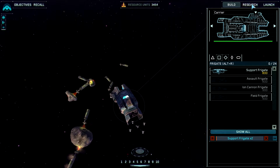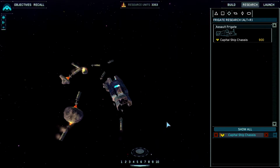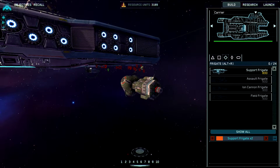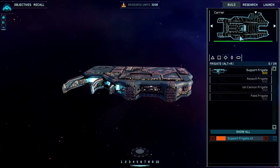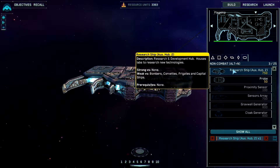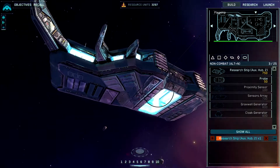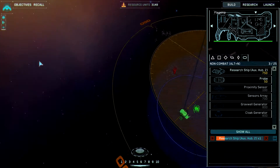Support frigates — is my research already done? It is. Let's get the capital chassis going so I can actually build something more dangerous. New construction options available — my first research ship is up. But I think I've just completed the second one too, so let's build the third. I've got tons of resources but I can't actually spend them all yet. So I'm just going to keep building and get my forces in some kind of order.